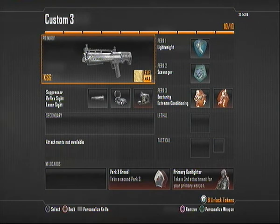Hello guys, and welcome to another creator class. This is going to be on the KSG. If you haven't seen my gameplay already, I went 52 to 20-something — not a bad score for a shotgun at all.